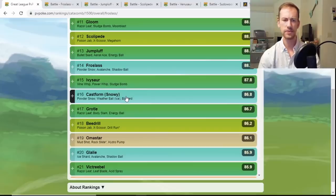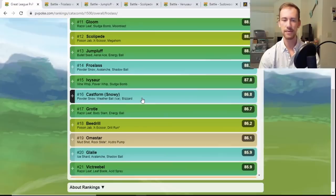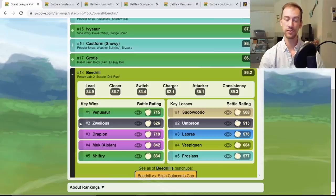Ivysaur is just the knockoff Venusaur if you don't have one with Frenzy Plant. Snowy Castform used to be rank two but is now down at number sixteen — Ice types may not have a ton of play since Rock types are floating around, and Ice is a pretty horrible defensive typing. Beedrill with Drill Run — from Weedle Community Day you probably have a lot stored up. You beat Venusaur and Zweilous, probably going straight X-Scissor for super effective Bug type damage. Ice Fang Dragonair also shows up here.